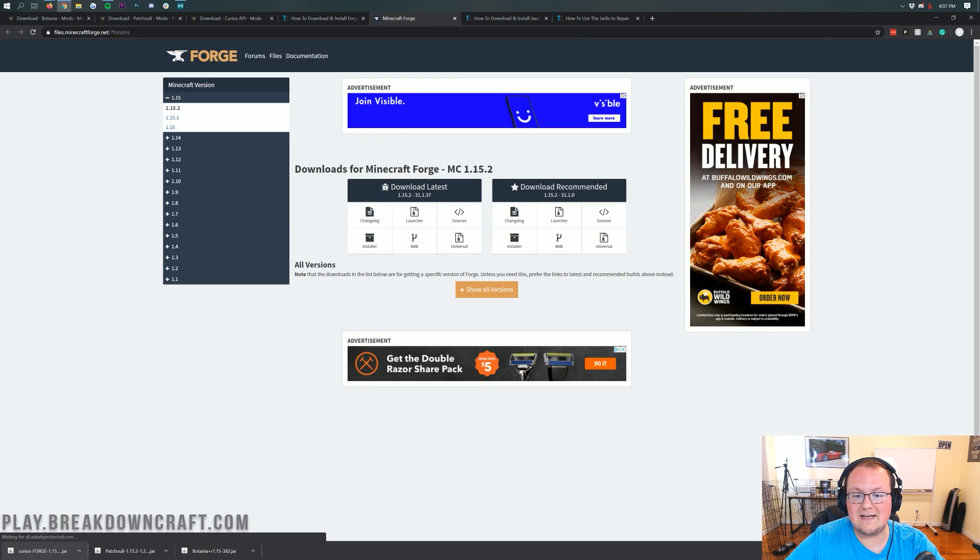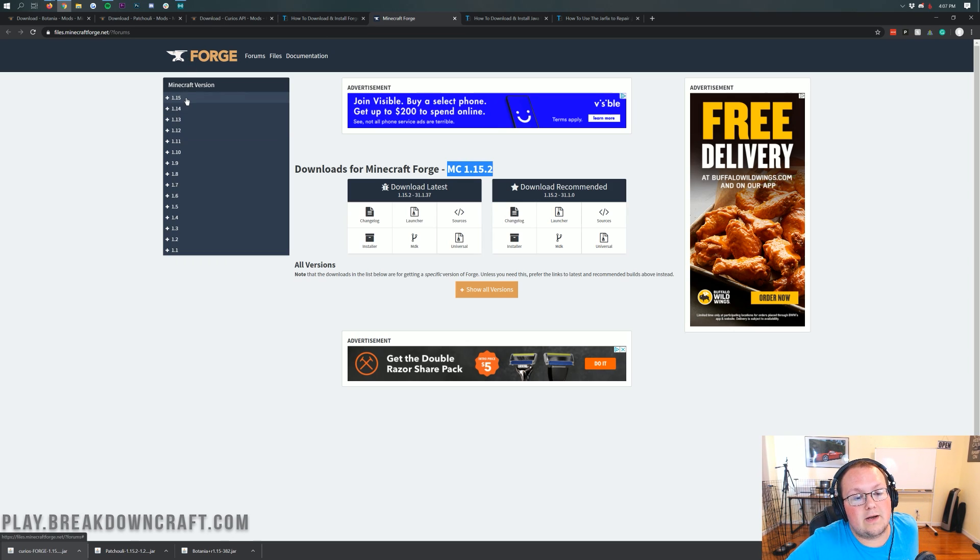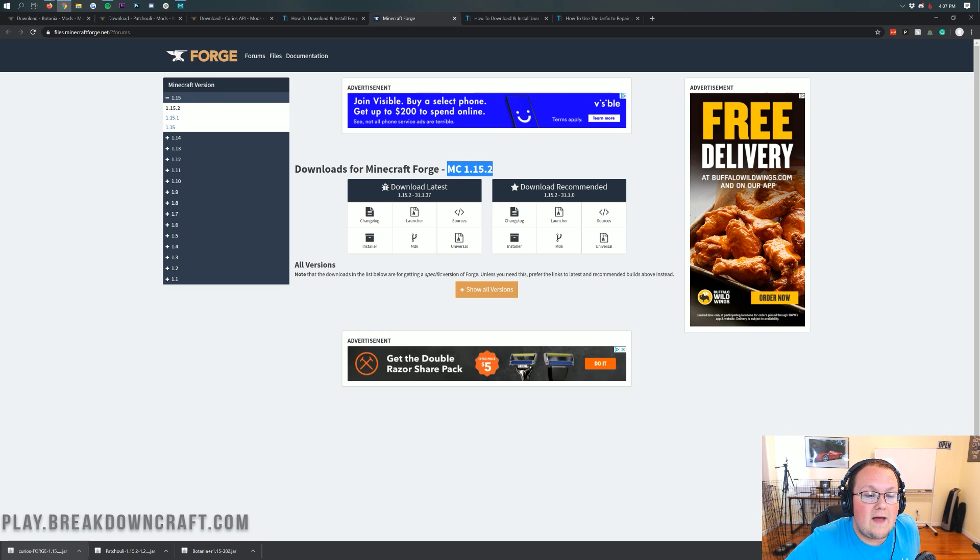On the Forge website, make sure it says MC 1.15.2. If it doesn't, click on the 1.15 section in the left-hand sidebar and then click on 1.15.2. Then come under Download Latest and click on the Installer button.